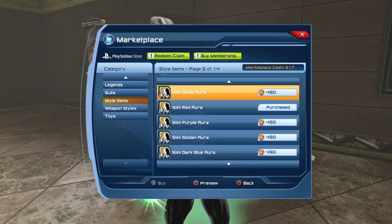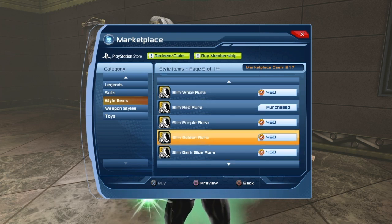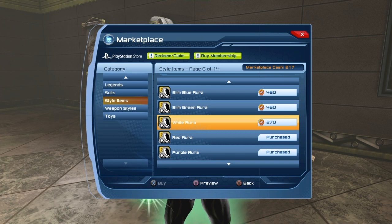Those prices — $0.45 or $2.70 — are for Legendary players (members). If you're not a member, add 10% to the price, since Legendary players get a 10% discount on marketplace items. You could also wait for a sale on the marketplace to get it even cheaper.